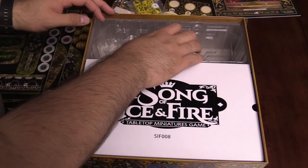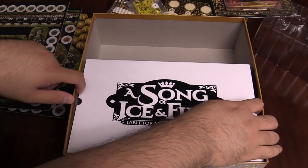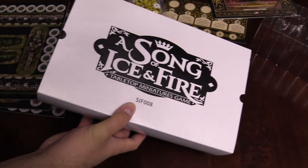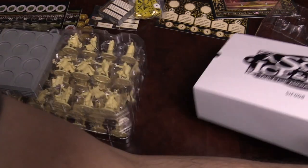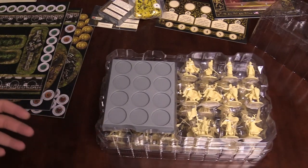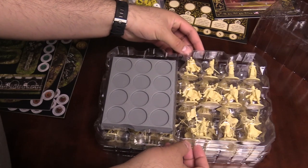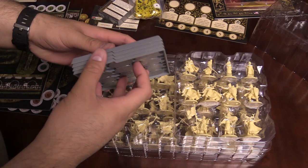Now I know what you're thinking — where are all the miniatures? They're in here. Pull this out — it's the tray that keeps everything organized. One of the things I really like about CMON is their packaging: everything fits back in the box, which makes for easy cleanup and storage. If you don't have a fancy case, you can put painted miniatures back in using these plastic holders.